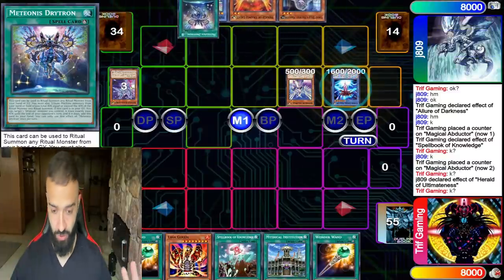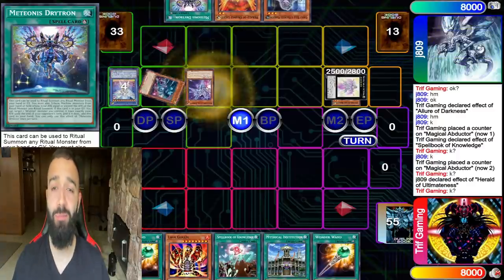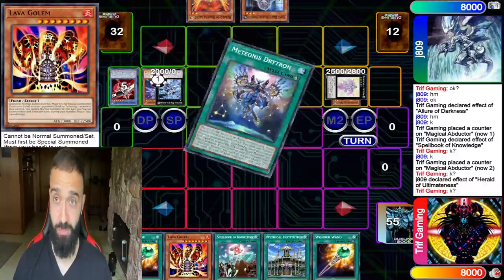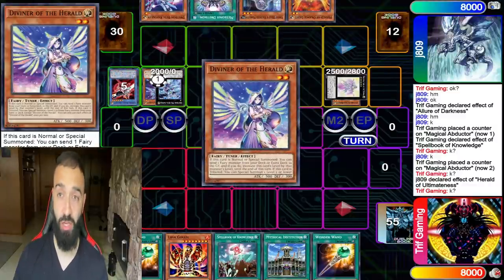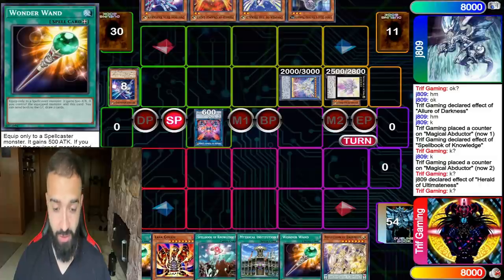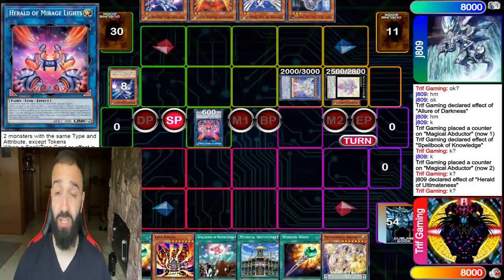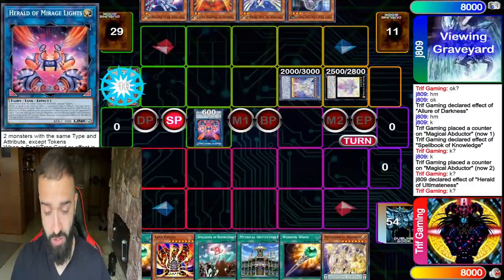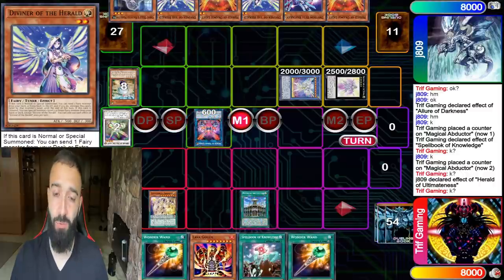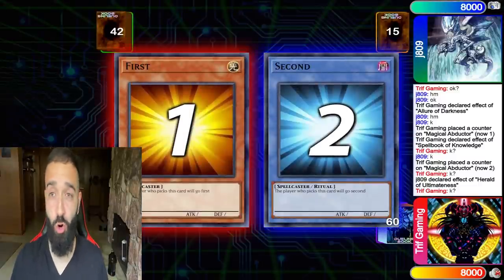Now in game two we're gonna destroy this whole board again with one side card. All we need is one Jester Confit — but this hand is dog shit. All we need is one extender and we don't get it. Lava Golem could defeat these OTK easily, but there's nothing we can do in this scenario — we needed one extender. This is what game threes are for. We destroyed in game one without siding, game two we got unlucky.